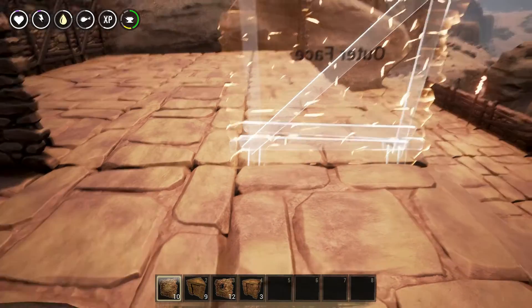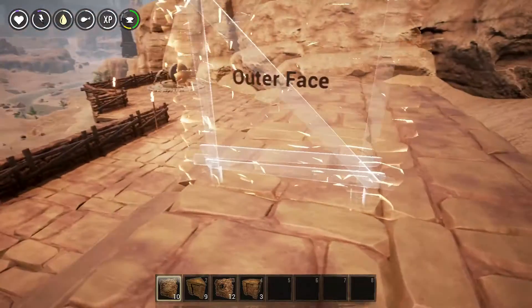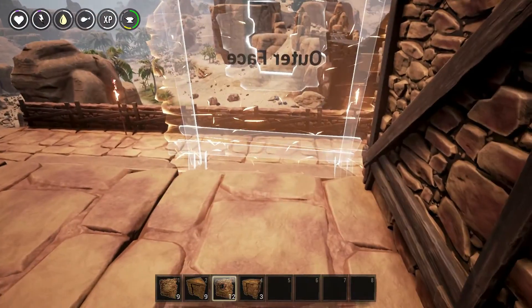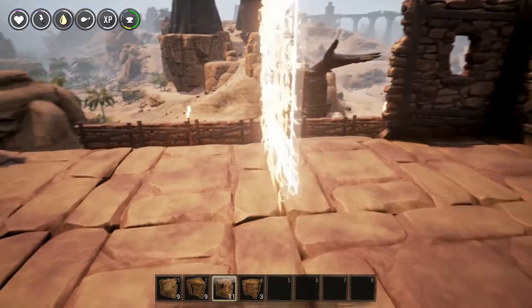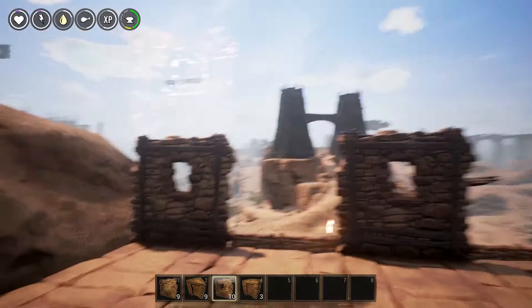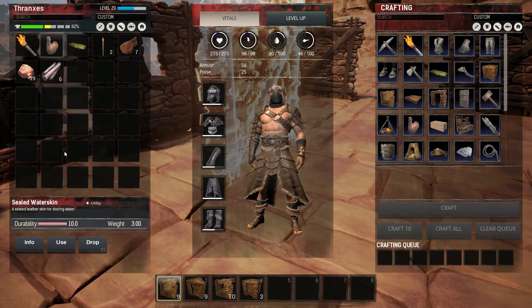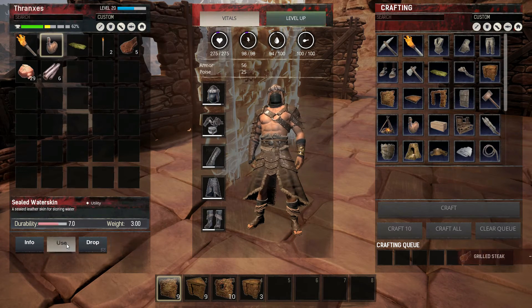I want the outer face to go — no — like that. And then here. So if I went every other one, then I would need one here. I'm at least going every other one, I feel confident with that. We need a drink — thirsty. Our sealed water skin works for us so we don't have to worry about running down to the river every single time. That's good.